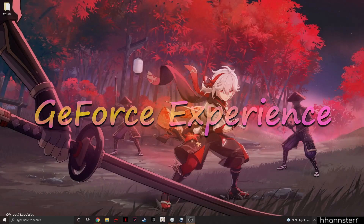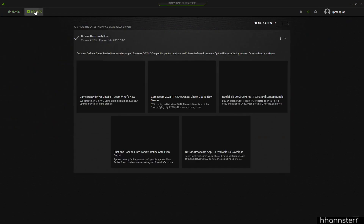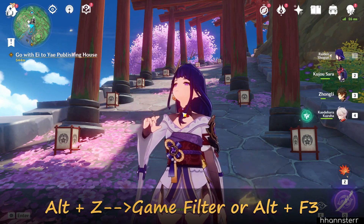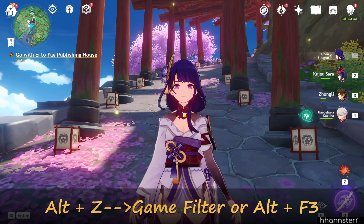First of all, check if you have the driver updated to the latest version. After updating, remember to restart your game before proceeding to the next step. Once everything is installed and updated, go ahead and open your game. From here, you can either press Alt+Z and click Game Filter, or access it directly by pressing Alt+F3.